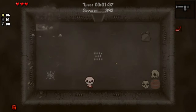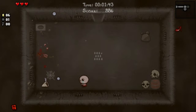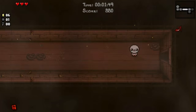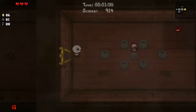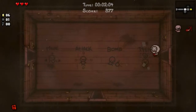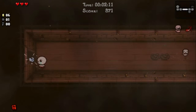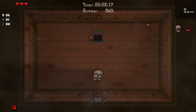It contains all of the content from the original Binding of Isaac and Wrath of the Lamb, but also an awful lot more content, such as rooms that can be different sizes — bigger than a single square or a rectangle. Like this room is thin and long. There's a lot more enemies and new areas. Bomb friend is kind of annoying because I like to collect money.